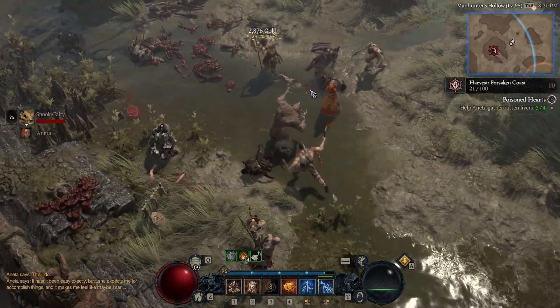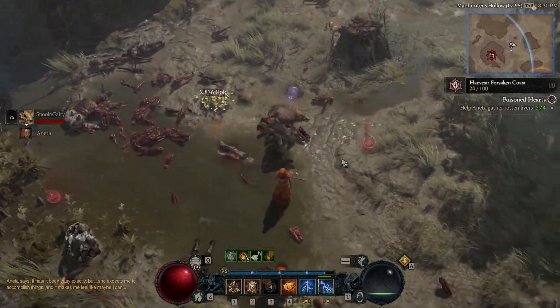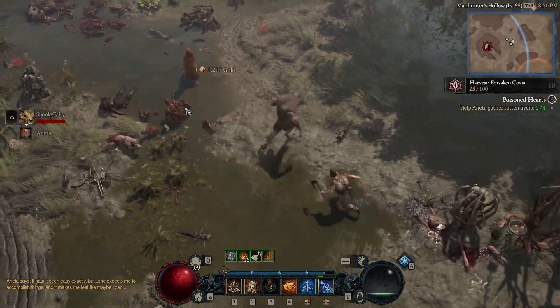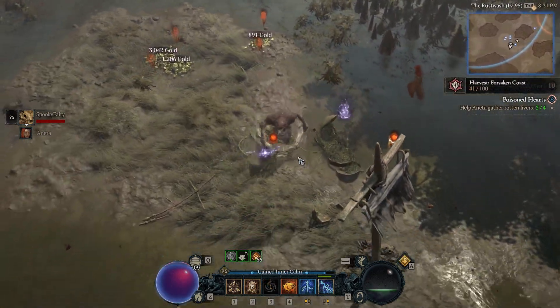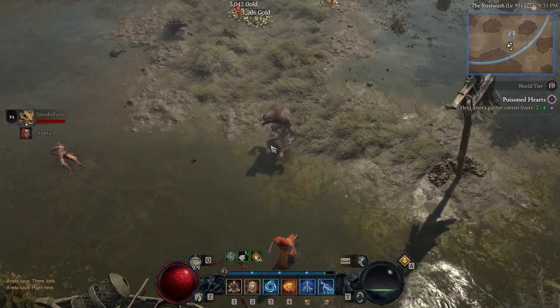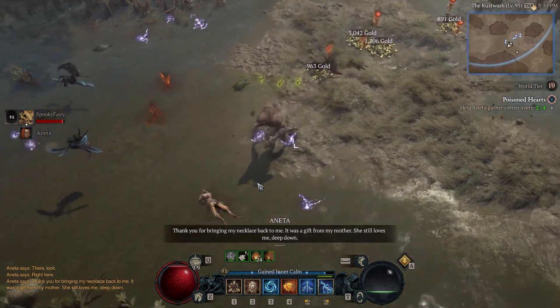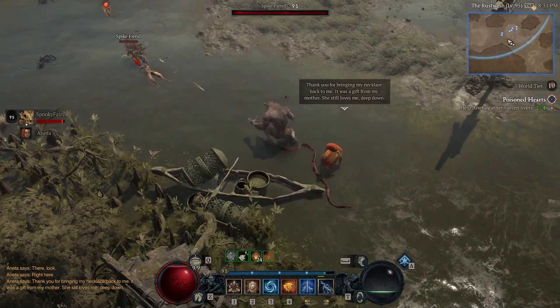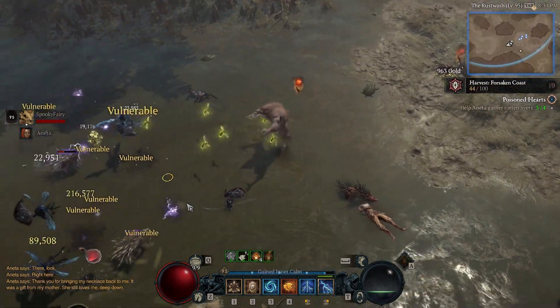For me they were kind of on the edges of the map — just circle around the edges, I think most of them will be there. When she finds one, she's going to interact with it automatically, like you can see here. It's not actually a body by the way, it was something else.